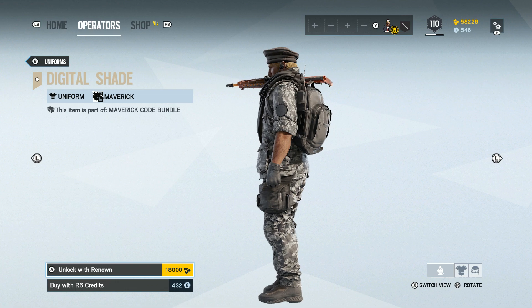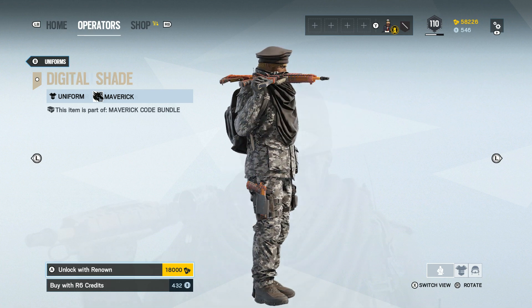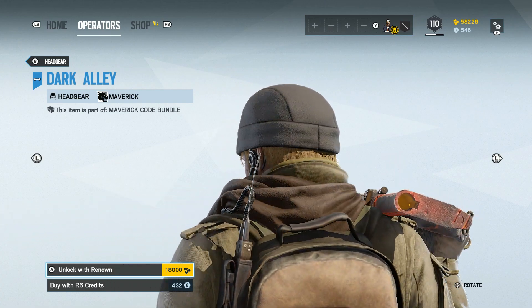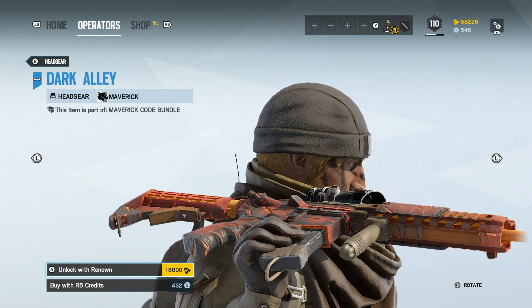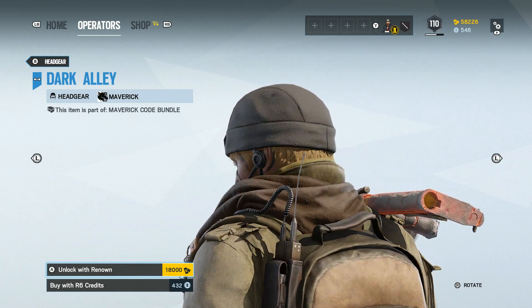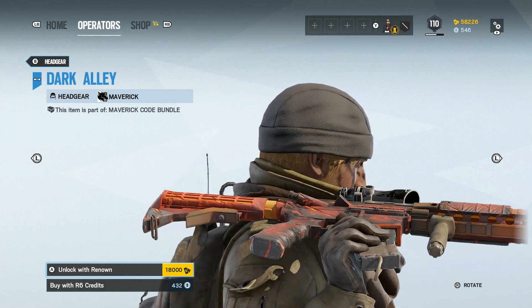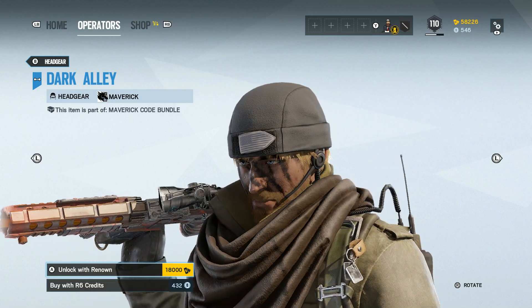This uniform is definitely one that I would be interested in. Now let's take a look at the headgear. I can't help but think this one is a little bit plain — it basically looks just like a fleece black beanie hat, and it's got an American patch on the front, which is frustrating because it's not been put on straight, and it's driving my OCD crazy. The headgear does go really well with the uniform, but I just feel it's a little bit plain. A digital camo beanie hat would have been a lot better, in my opinion.